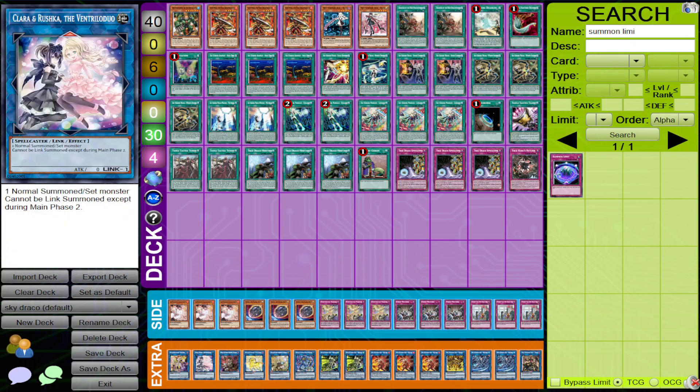Clara and Rushka — there will be times where you have Draco cards and you just want to have your Striker cards online after you push through your opponent's boards with your Draco monsters. Having a link monster you can use to link away your True Dracos is pretty good.